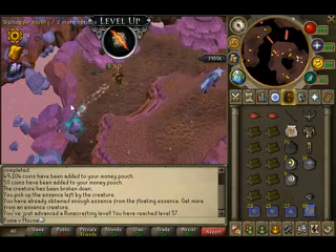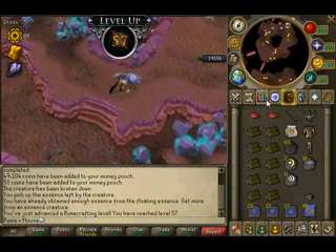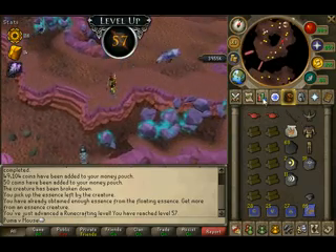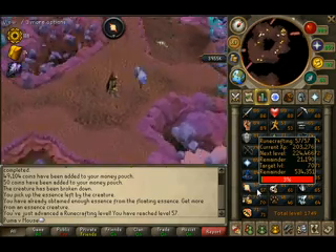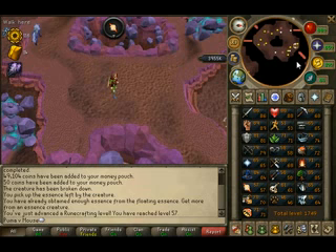There we go — level 57! Just going to finish off that one. Let's see what we unlock at level 57. Hopefully it's something good. 4 water runes per essence — that's pretty decent. That's money making right there, not that I'm going to use it anyway.